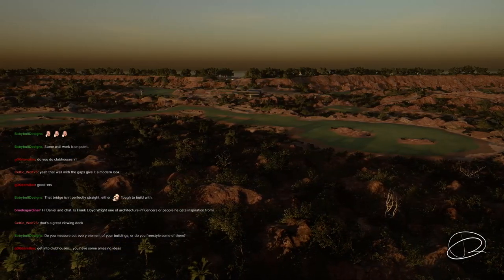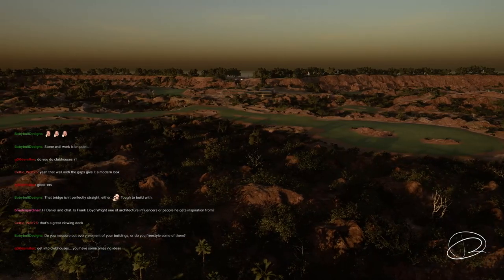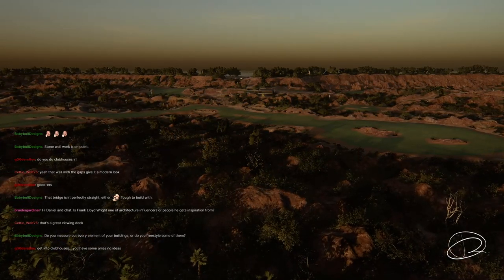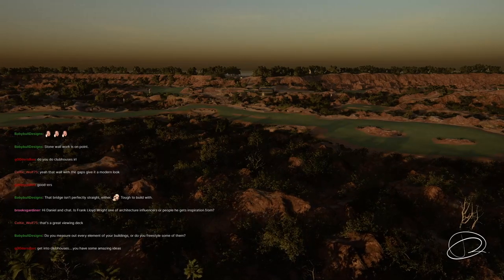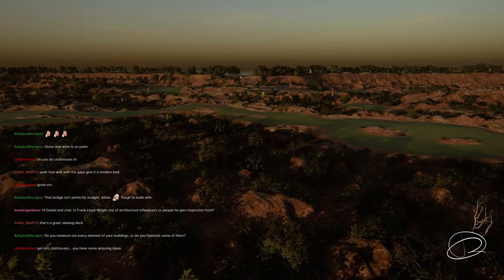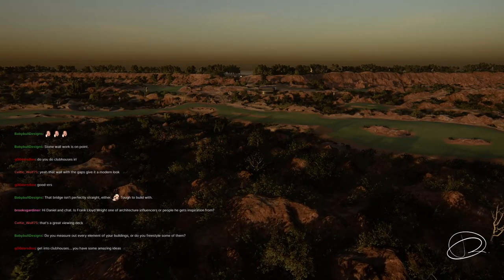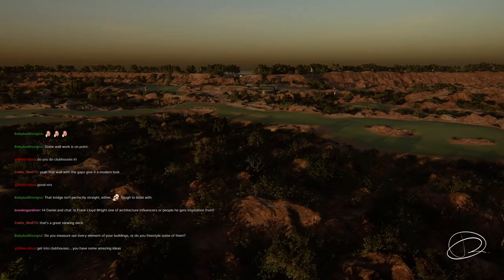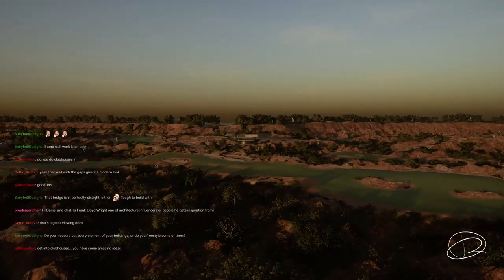It's easier for him to skimp on planting in parts people don't see than to skimp on the clubhouse when he has a look in his head. It starts to bring the course to life for him. He loves to do the clubhouse first and then create little avenues to look at it while playing — there's no point creating it if nobody's going to see it, or only at the end of the round.